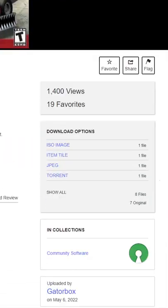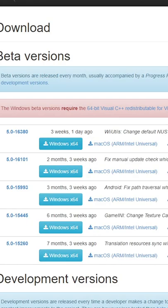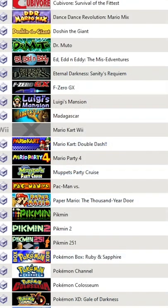The first thing you're going to want to do is go onto archive.org where the ROM is. Then download the Dolphin emulator if you don't already have it, get everything set up, and place it into your games folder.